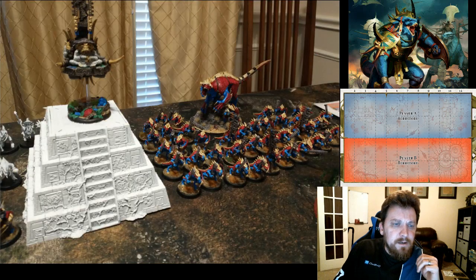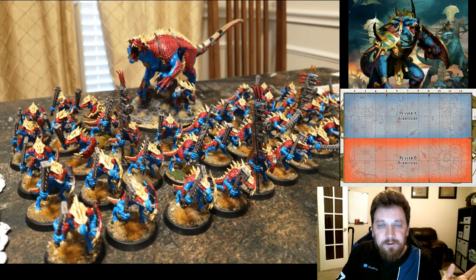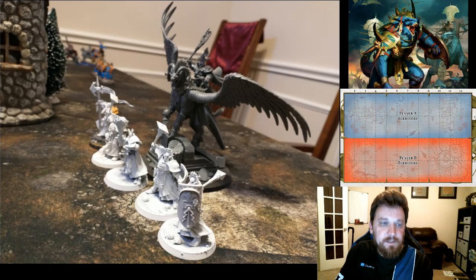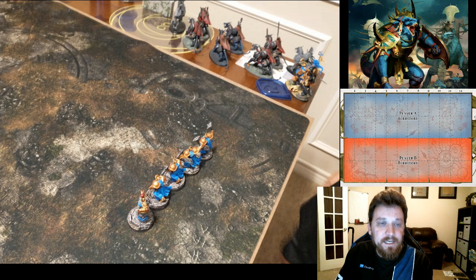I have the Warriors with clubs, which isn't the best for a big unit — I usually use them to summon from the Engine of the Gods, so that's why they have clubs. Spears give you more range, so take the spears. He's got some Sequitors and the Aether Wings over there, and he is leaving off the board his eight Concussors and Lord-Arcanum on Gryph-Charger as his reserve.